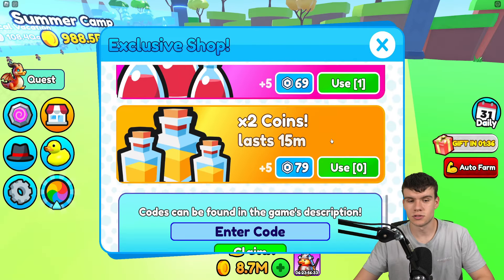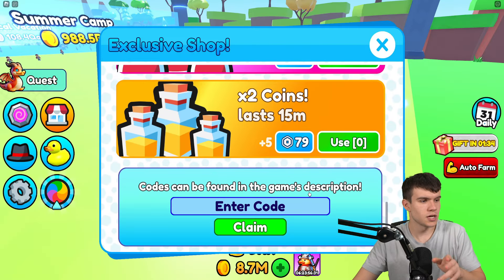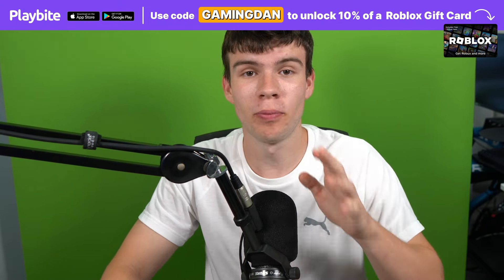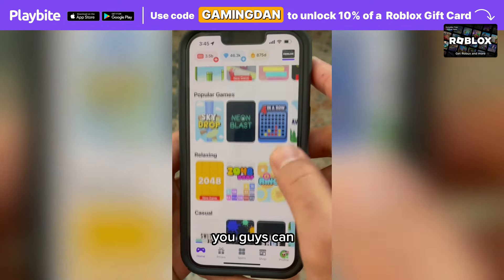Without further ado, let's redeem all the newest codes inside Duck Army. If you don't know how to claim codes, go to the left, click on the shop button, then scroll down to the bottom — that's where you type your codes in. These codes are in no particular order, so let's get into it.